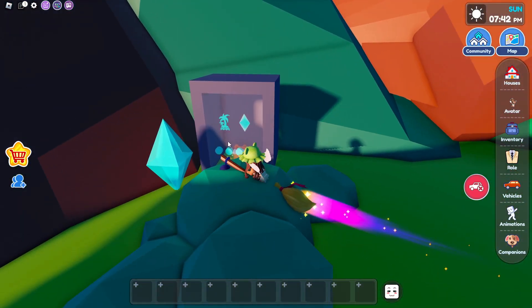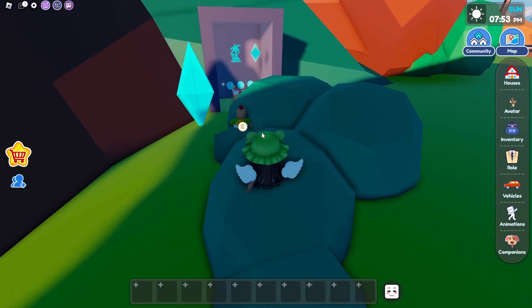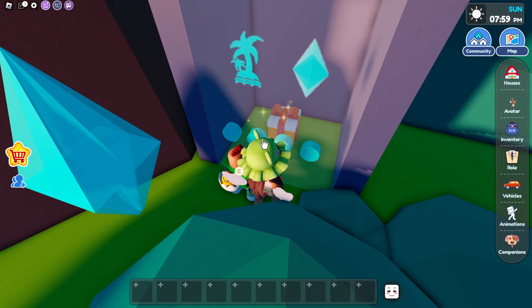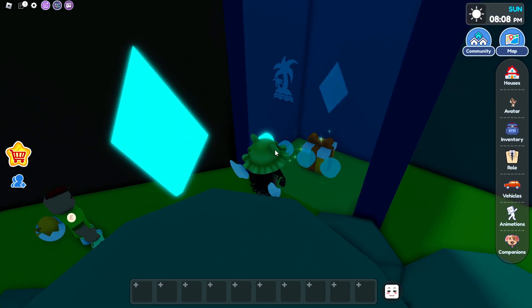As you guys can see there's like a big box over here and it looks like we're solving it — it's right over here by the resort. There's a gift waiting in there for us and there's four different dots on the box. When you guys click on this diamond right over here by the box it will activate the first dot.